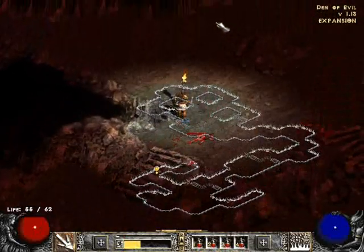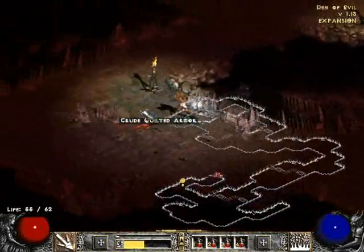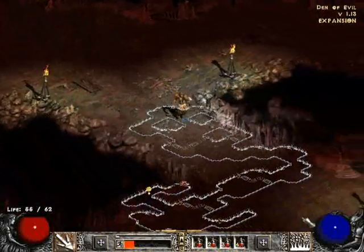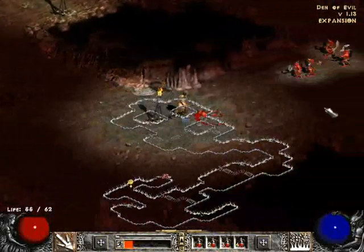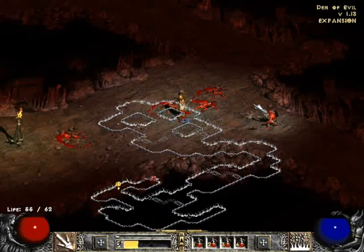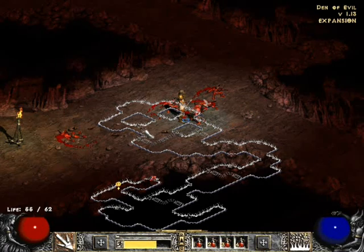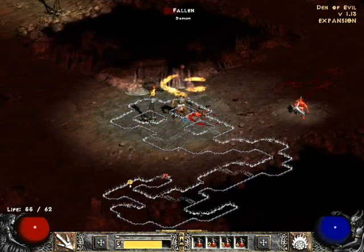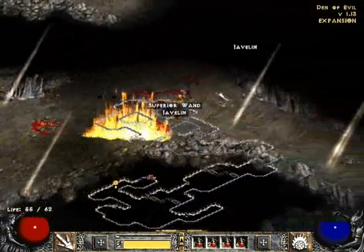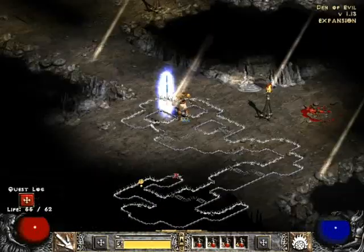Here we go! God damn, where is it? Yes! It's a bit overkill but let's do it anyway, because it looks awesome. It's a bit overkill — and we've finished the Den of Evil. Take a Town Portal back.